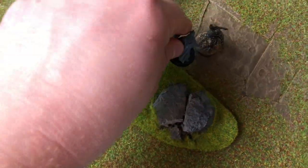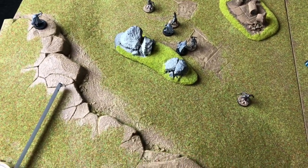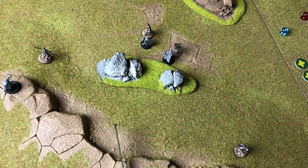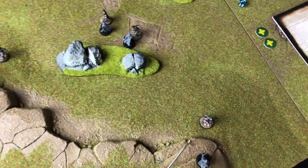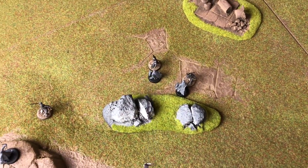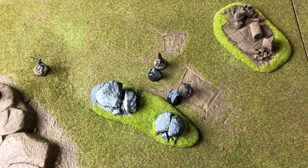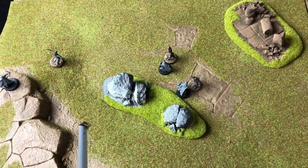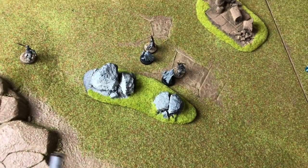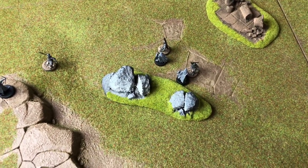Once a model is engaged in combat its control zone disappears, so in theory another model could run past. This warrior moves 6 inches into base contact with that Orc — he has charged him. The other warrior charges the second Orc. I've charged two enemy models and that's all my movement. The archers stay stationary. The evil side then moves their models, with the Orcs getting dangerously close to the archers.